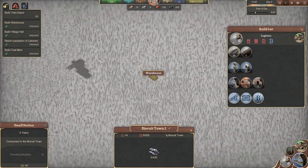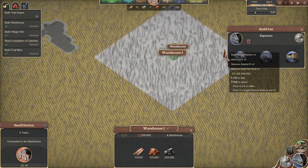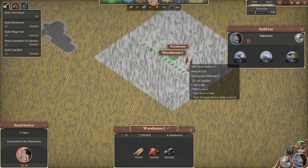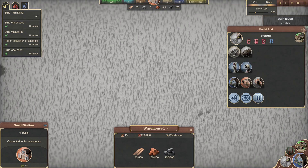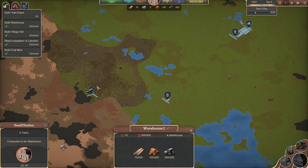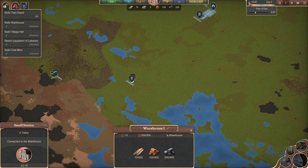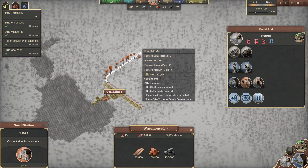Now a station for the warehouse — same deal, we'll go with long platforms, 12-length rail. Now then, how to connect: we obviously need to bring the coal here and here, but I think we'll take the coal first and bring it into town. We could almost have a loop that comes right here, but I almost want to keep everything pretty straightforward. So let's do one thing at a time — let's bring our coal straight out to town.